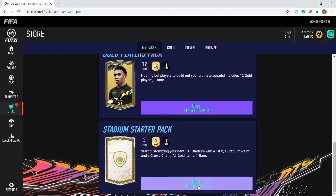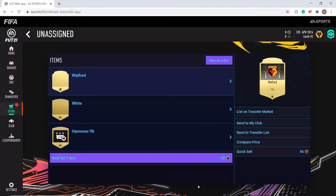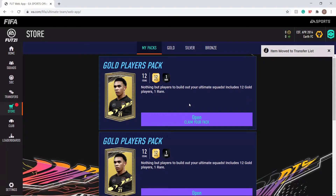Let's open our stadium pack — it's Watford, get in! And there's a Tifo — I wonder if that will sell for anything. Send that to the transfer list, actually everything to the transfer list, and see what I can do. I'll quick-sell if I need to. To start this off I'm just going to try and get as many coins as I can, then decide whether or not to actually buy the game. For now just doing some trading and opening packs in the web app — hopefully you're enjoying it so far, make sure to like and subscribe.